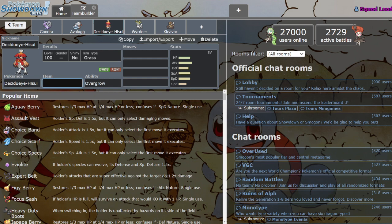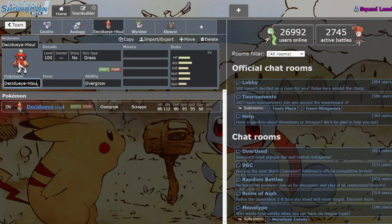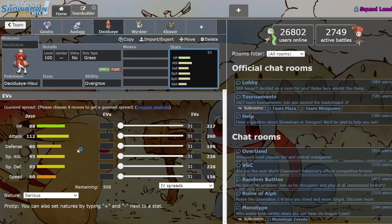Next we got Hisuian Decidueye. I think this Mon is a little confusing because, unlike the other starters Typhlosion and Samurott — which were objective improvements over the original Mons in my opinion — with Decidueye it's a little more complicated. He's Grass/Fighting now instead of Grass/Ghost. Stats-wise he's slower than regular Decidueye, which is never great, especially because Decidueye wasn't that fast to begin with. He lost a little Special Defense but got some Physical Defense, lost some Special Attack but got some Physical Attack.